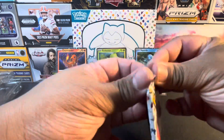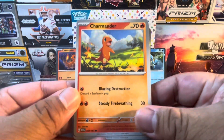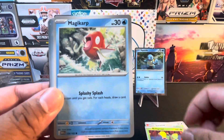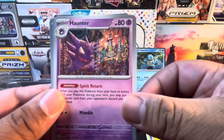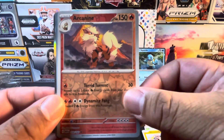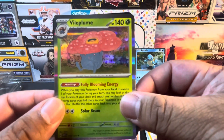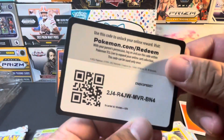Pack one: got a Charmander, Spearow, Bellsprout, Magikarp, Dugtrio, Haunter, Hitmonlee, Reverse Holo Arcanine, Reverse Holo Drowzee, and a Vileplume, Fire Energy, Fire Energy, and Code Card.